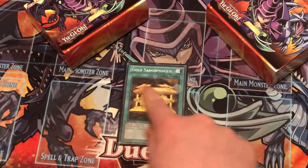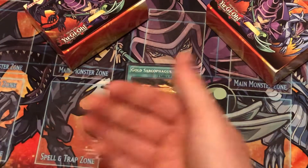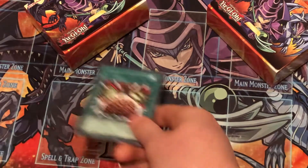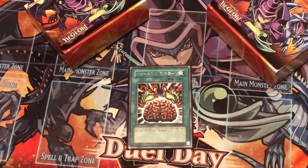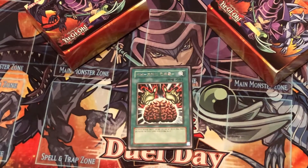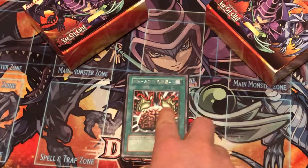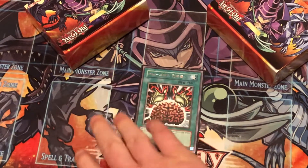For spells, you play one Gold Sarc to get your Rescue Cat, Summoner Monk, or D.D. Crow. One Brain Control, because this is a huge synchro format and taking your opponent's monsters to sync with is very strong. Sometimes if they only have one monster you can take it and just push for game right there.